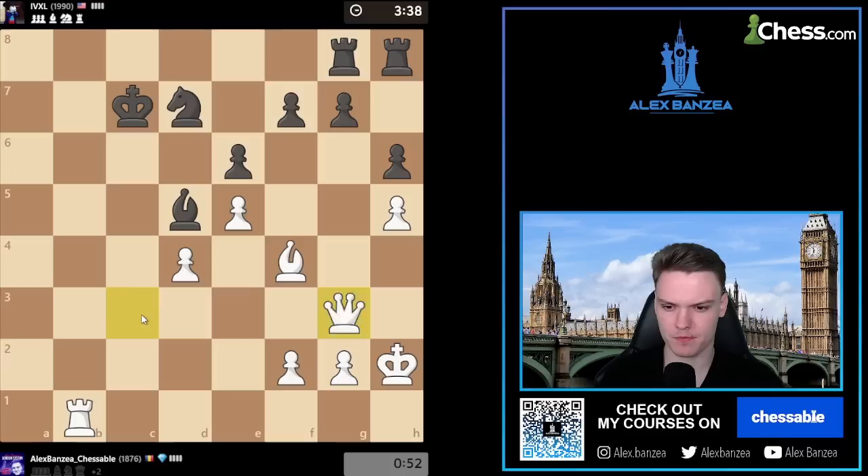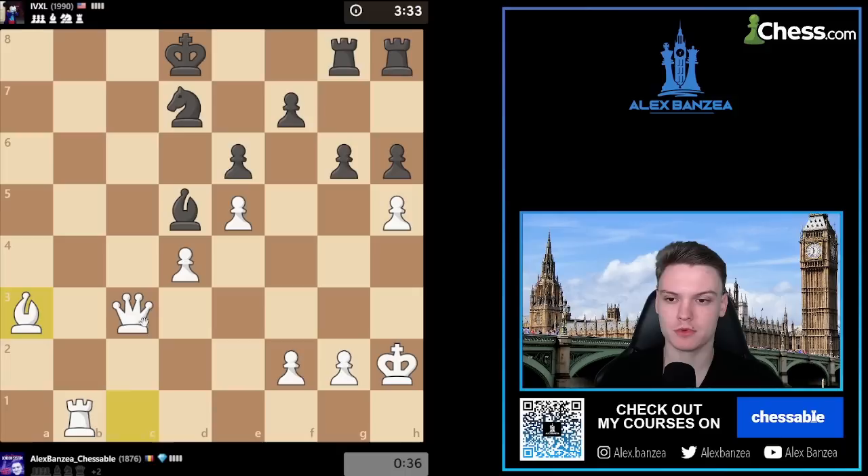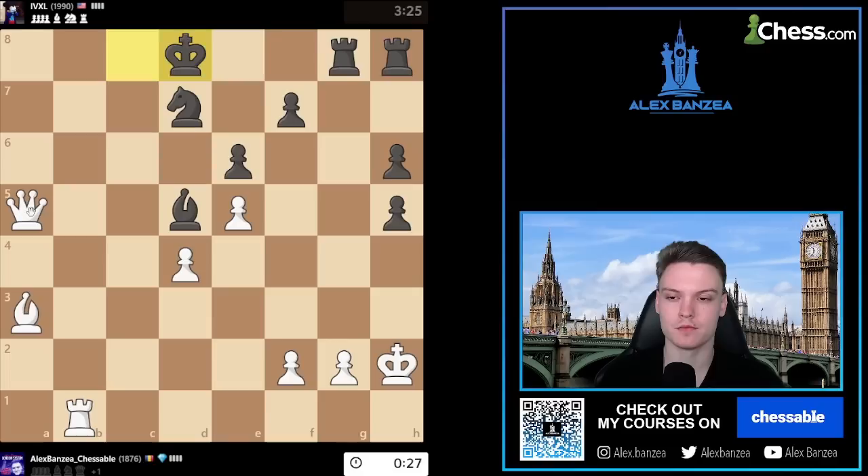We have queen c3, queen a5. I actually don't see the immediate mate - maybe just bishop c1 is a move, trying to root out this guy. He goes g6. Bring the bishop. Queen a5 - where is my mate? He's threatening rook g2, but that's only one check. We can give him here.